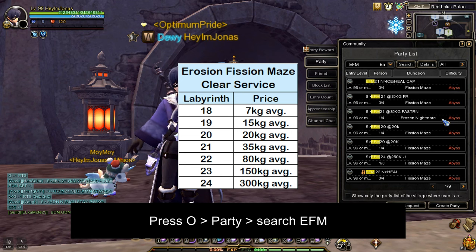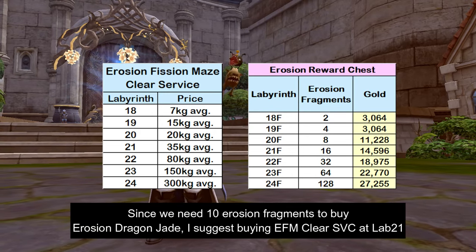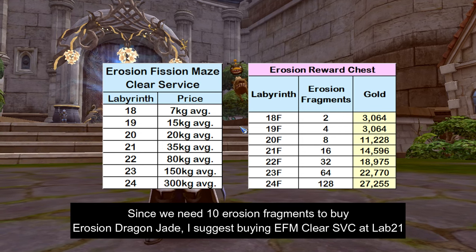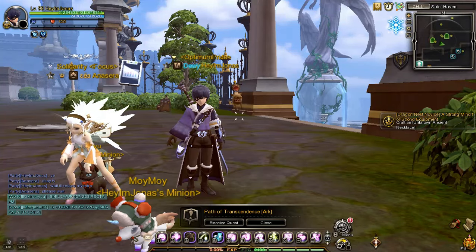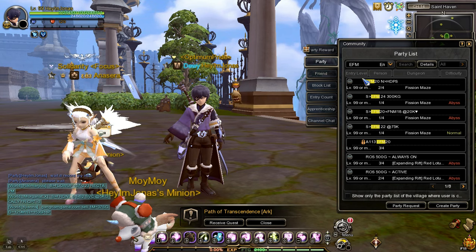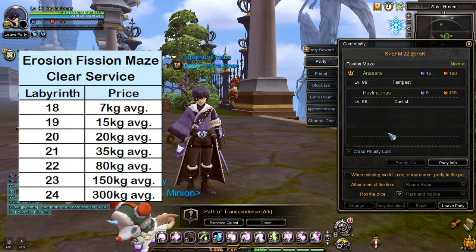By the time this video was recorded, these were the prices of a Clear Service for Erosion Fission Maze for each Labyrinth. If you're aiming to get Erosion Dragon Jade fast, I highly suggest buying a Clear Service for EFM Labyrinth 21 because the Erosion Fragment award at Labyrinth 21 is 16 pieces. But in my case, I will buy a Clear Service for EFM Labyrinth 22 just for demonstration purposes.